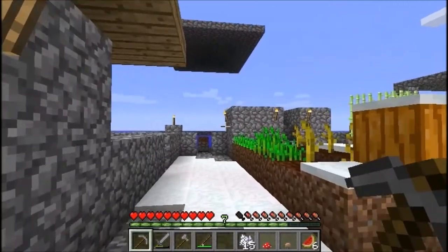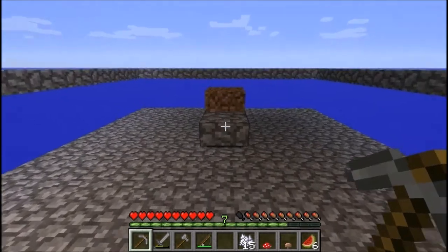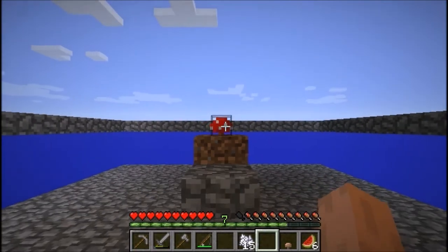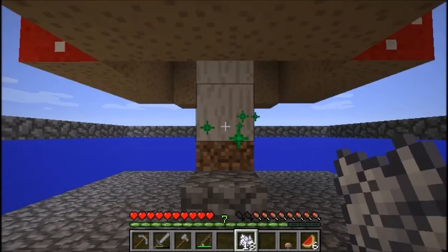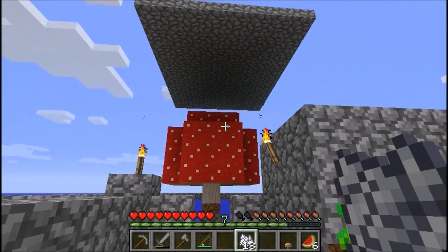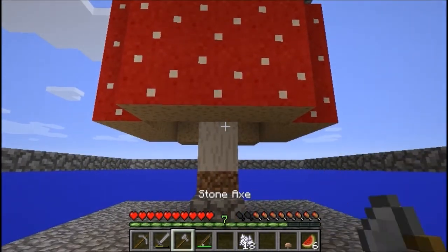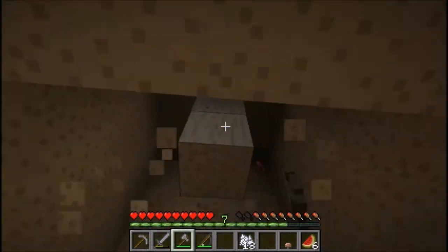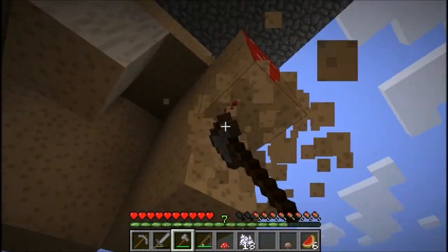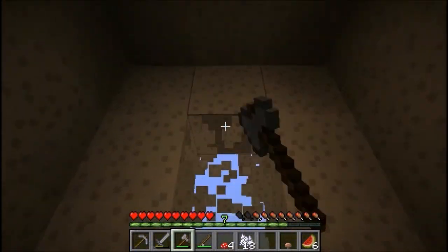Hello and welcome to episode 10 of A Guide to Skyblock. This episode covers how to grow your mushrooms. To grow a giant mushroom, bone meal a normal mushroom — it needs to be under a platform that blocks the sky from above and is tall enough to allow the mushroom to grow. Then simply chop down the mushroom and the blocks will drop standard sized mushrooms.